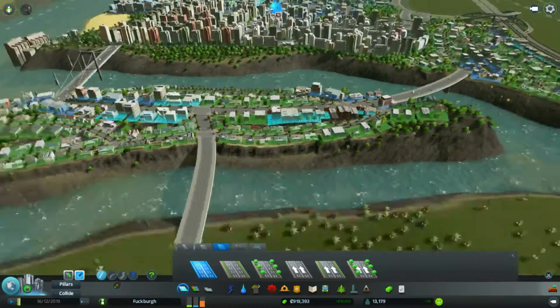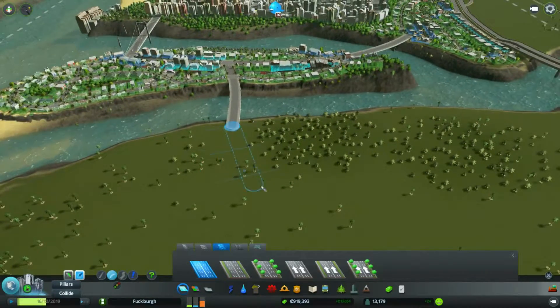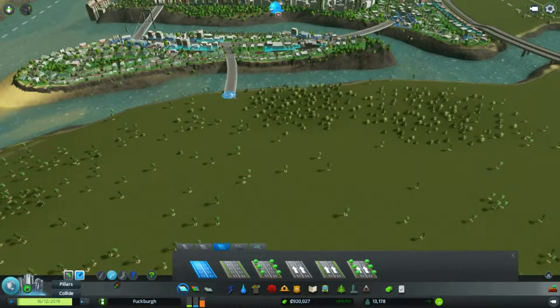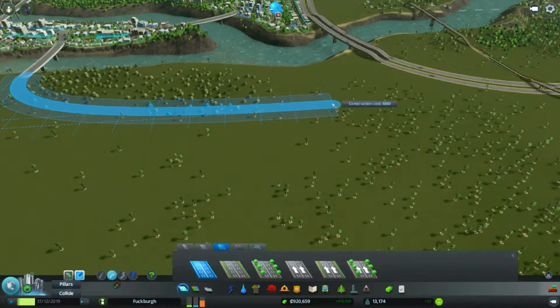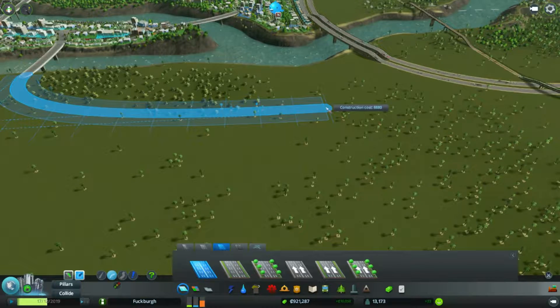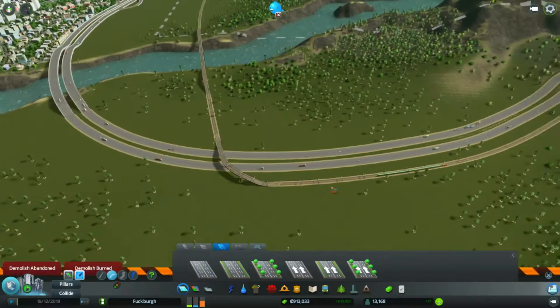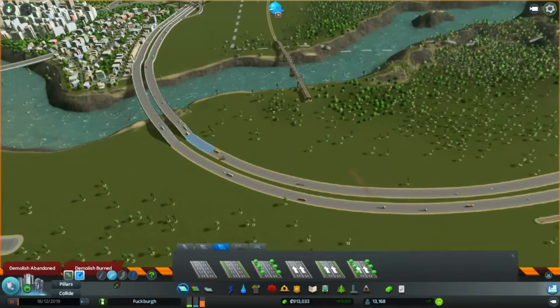There's a 6-lane road here. I'll start by curving this, because I want to have some area for the houses to fit in right in that corner. And we'll just leave that right there. Now I'll delete all this — the train line and these roads.